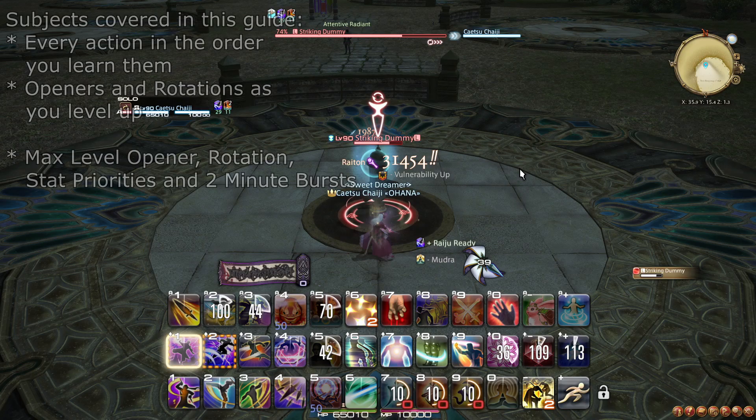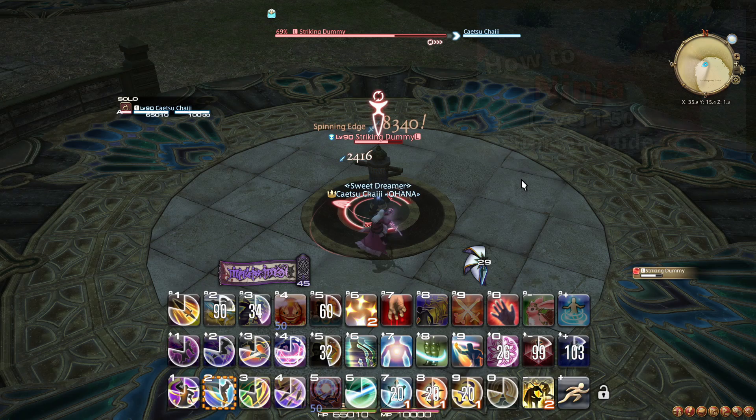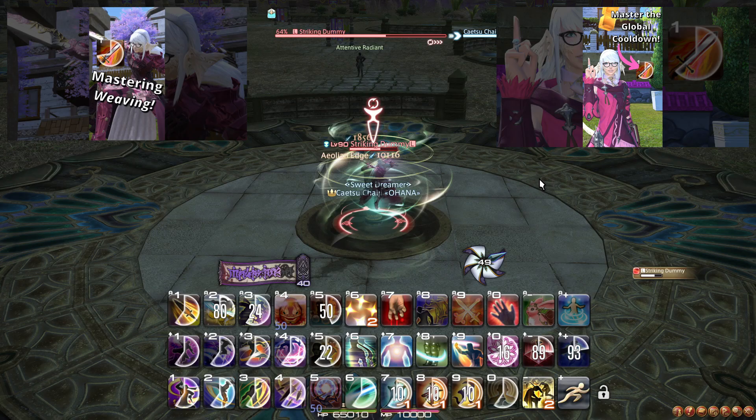We also touch on the stat priorities of the ninja. I will assume you already know the basics of ninja from level 1 to 50 — if not, you can view my ninja starter guide to get caught up. I will also assume you are acquainted with common abbreviations like GCD, OGCD, and Weaving. If these abbreviations are unfamiliar to you, I have a short describing GCDs and OGCDs and a short describing Weaving.